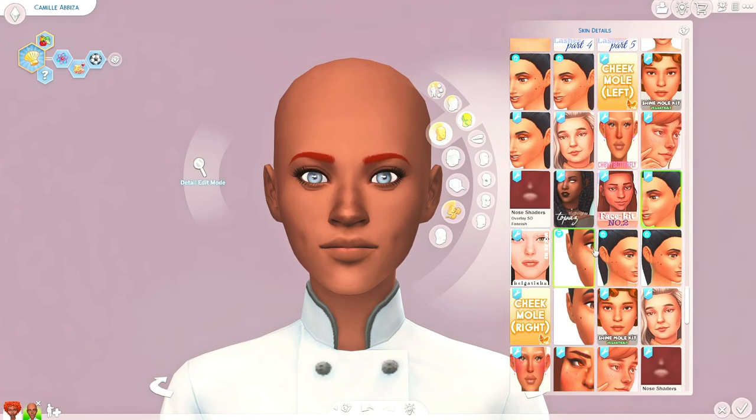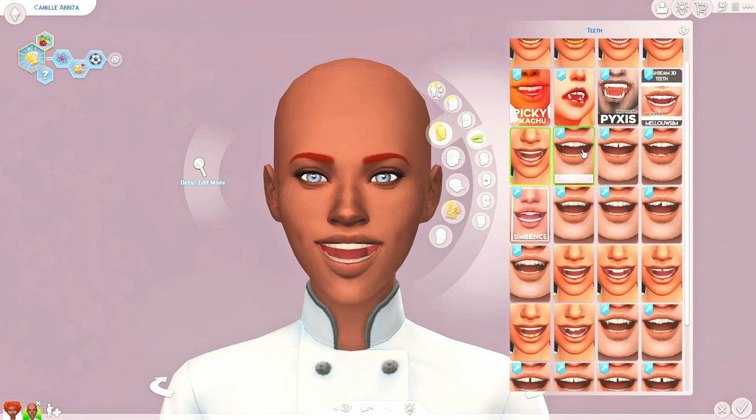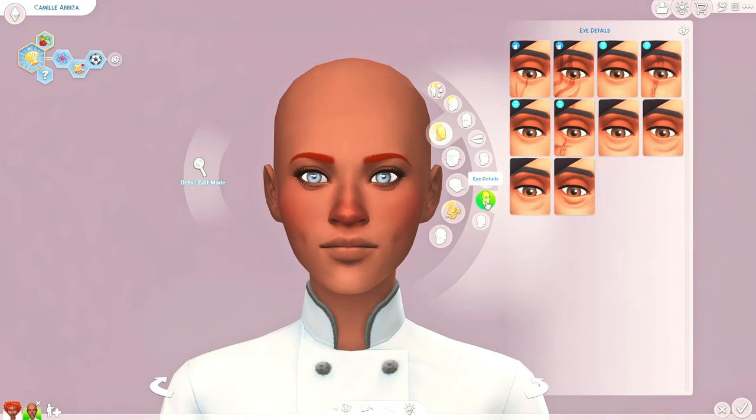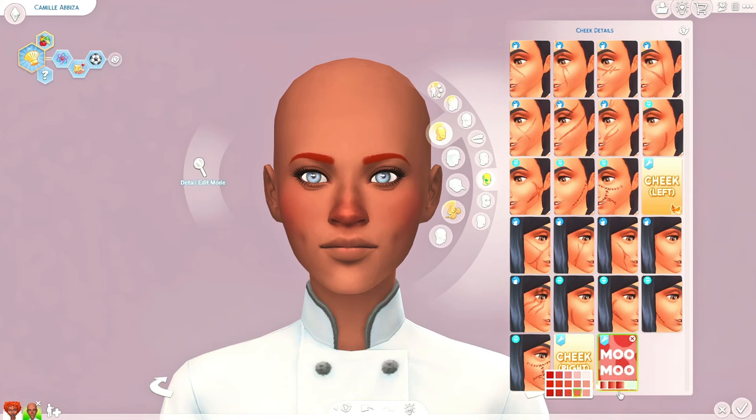So we've got our dimples and I think that's going to be good. We'll give her some custom teeth — they're almost perfect but just a little bit off. You guys know I have to hop in here and give everyone a little bit of moon moon blush. Actually, she's already got the red hair so let's dial back the blush a little bit.